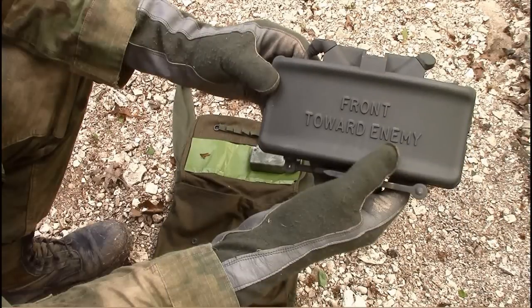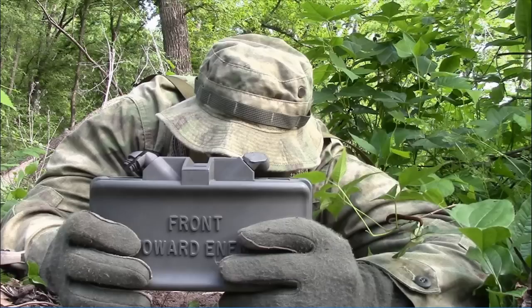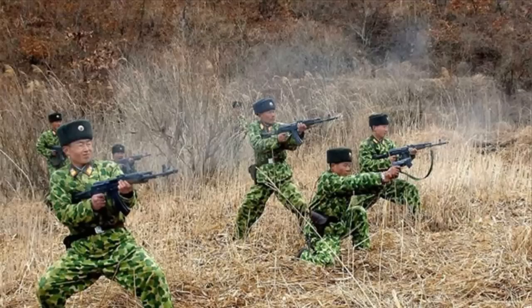The M18A1 is a directional, fixed, fragmentational mine. The mine has a total weight of 3.5 pounds and is approximately 8.5 inches long and 3.75 inches tall with the legs folded. When employed in the controlled role, it is treated as a one-shot weapon. It's primarily designed for use against massed infantry attacks. However, its fragments are also effective against light-skinned vehicles such as technicals.